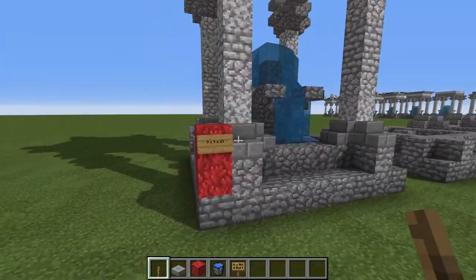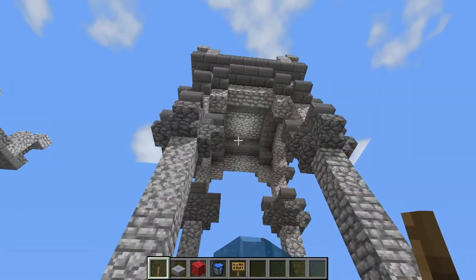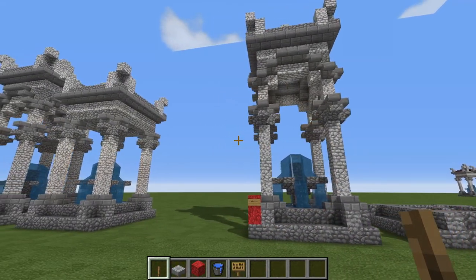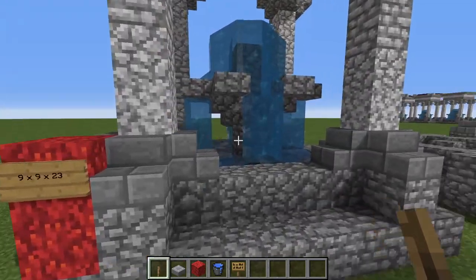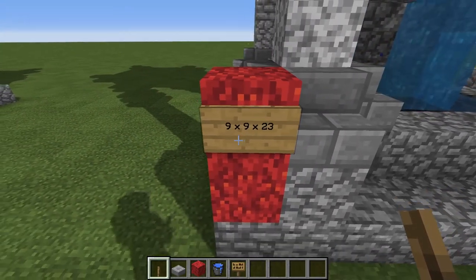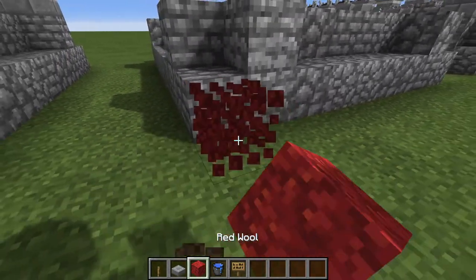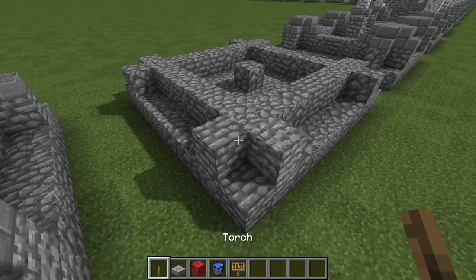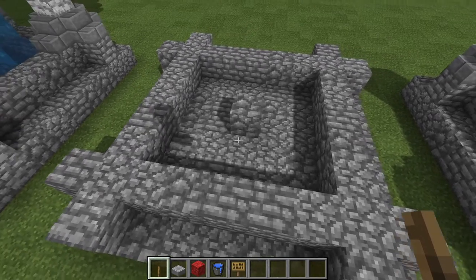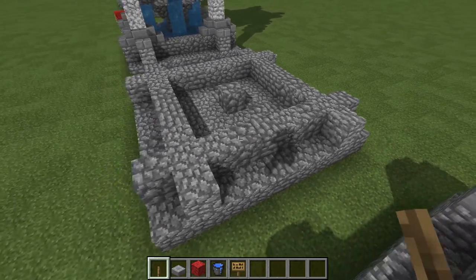All right, let's begin the tutorial. The dimensions for the fountain are as follows: the large one is 9x9x23, and the small one is only about 4 blocks shorter. To begin, you will want to make just a 9x9 square of cobblestone. On top of that you want to put a cobblestone pattern — just a simple cross-hatching with one block in the middle for the fountain.